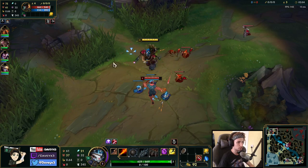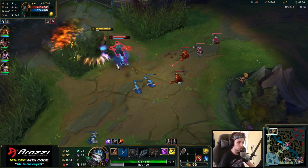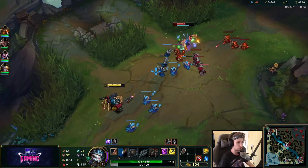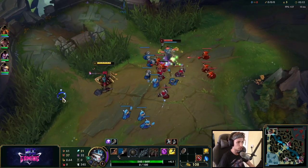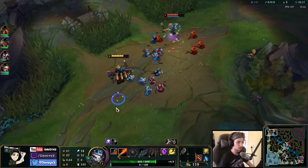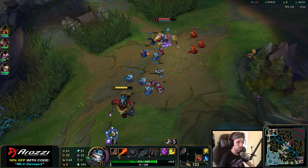One thing you should keep in mind when playing Rumble is that having pressure in lane is very important. Kiting with your Q is very unique — most champions have a very different playstyle, but for Rumble specifically it's all about kiting with your Q's and everything while trying to maintain the yellow bar.